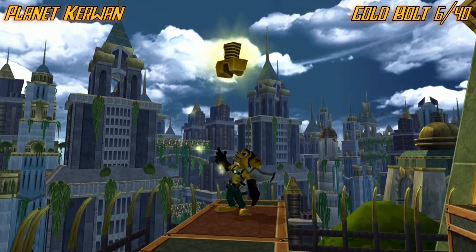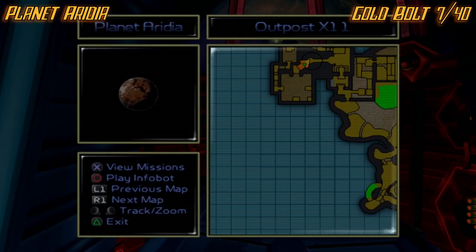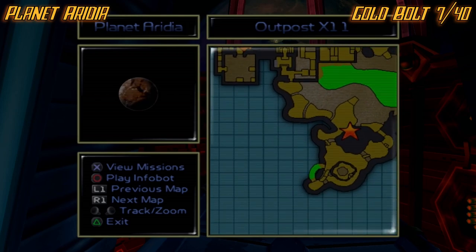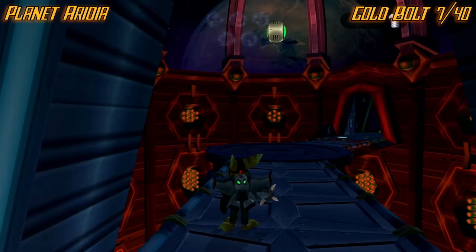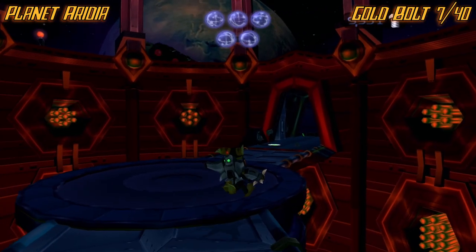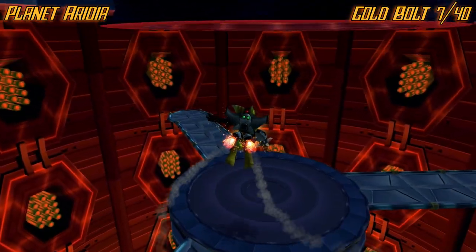Now we're on planet Aridia. The first bolt is going to be during the main mission area where you're slingshotting through all this stuff. Once you get to this circular room, all you want to do is glide down right under here and grab it.